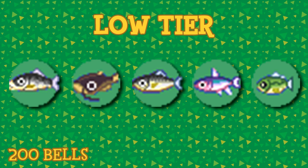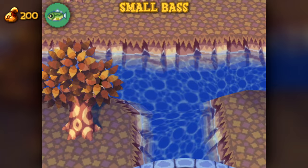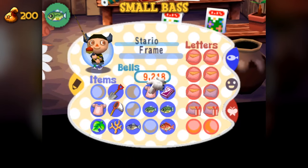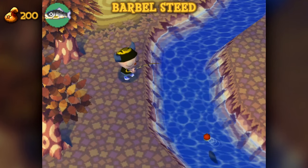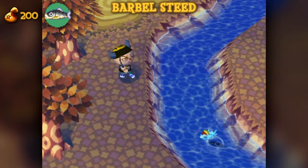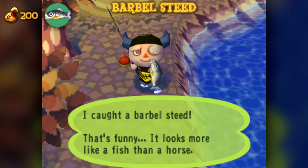The low tier is next with a value of 200 bells. The small bass is available year-round at any time of day. They, like their medium and large counterparts, are only found in the river. They have a shadow size of 2. During certain availability months for other fish, these among other size 2 fish can be irritating to come across due to their likeness to other, much rarer fish. The Barbel Steed is available year-round at any time of day. They're only found in the river, boasting a shadow size of 3.